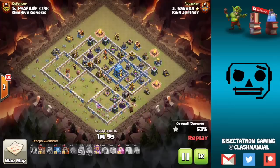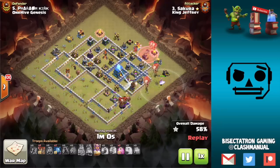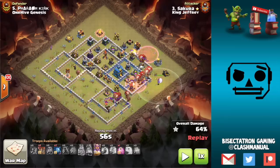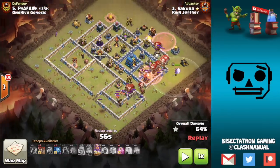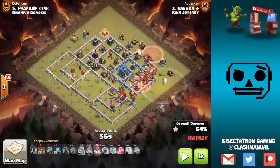We're taking a look at Town Hall 12 triples from High Genesis versus King Jeffrey. The electro value was there — a bunch of buildings touching the Eagle, the Queen's there. I love the creativity here: always good to use the heroes right next to where you came in with your electro, so the funnel is already there on one side. The wall breakers and a freeze on the inferno let the heroes get into the base much deeper.